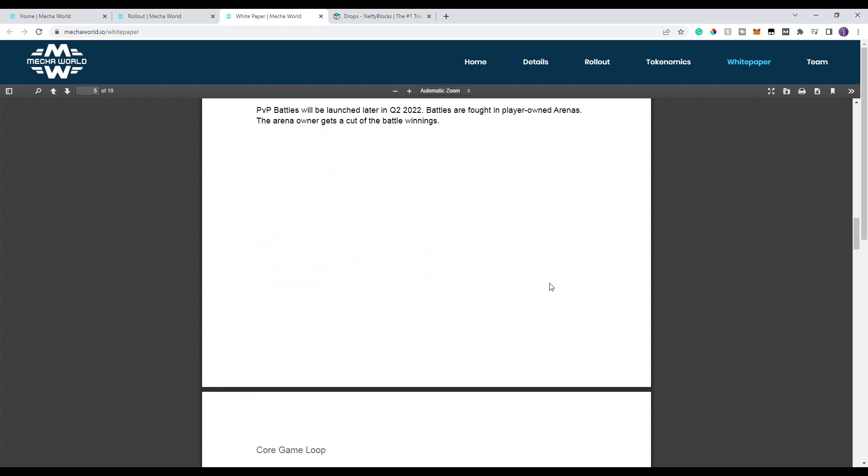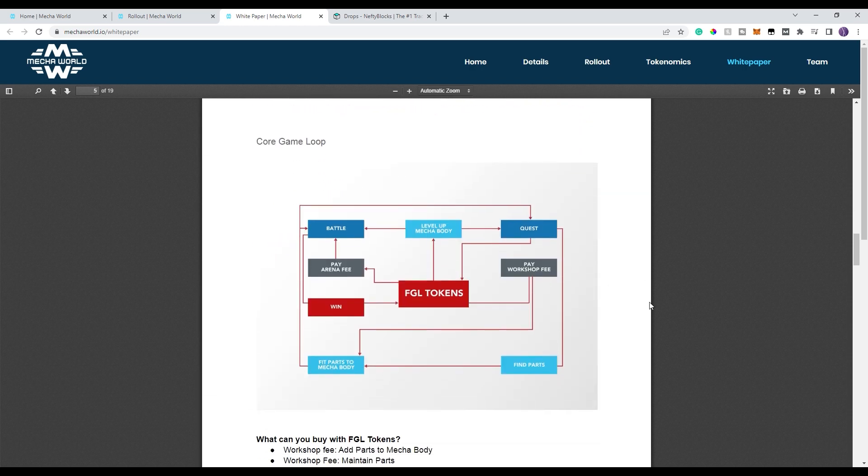You also have a chance of getting NFTs in this game, which you don't in Cosmic Clash. This is the basic structure or the loop of the game. As a player, you have the choice of battling or questing. If you battle, you need to pay a fee, but when you win you get FGL tokens. Those FGL tokens can be used to level your mecha and battle some more. You also have the choice of questing — when you quest, you earn FGL tokens and a small chance at finding parts. With your FGL tokens, you pay workshop fees in combination with your parts to upgrade your mecha, then go all around again. The more upgraded and higher level your mecha is, the better results you have, the better things you'll find, the easier it will be to find things — it's just a big cycle.